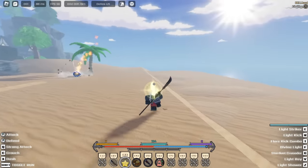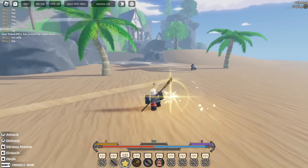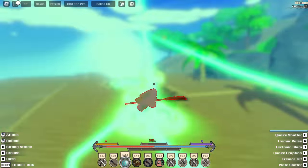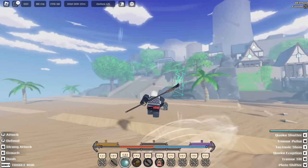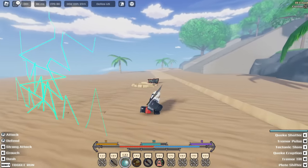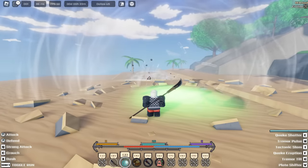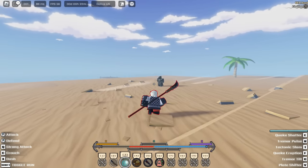The last move also has the ability to burn. We have Quake — Quake Shatter, and Quake Pulse which is a range move. We have Teutonic Plate, which is another range move.